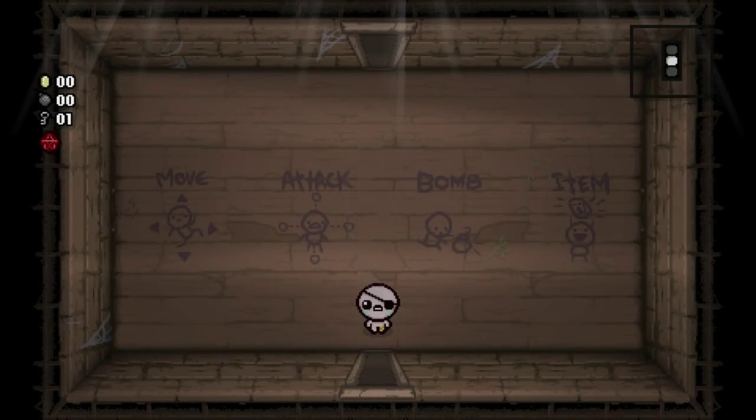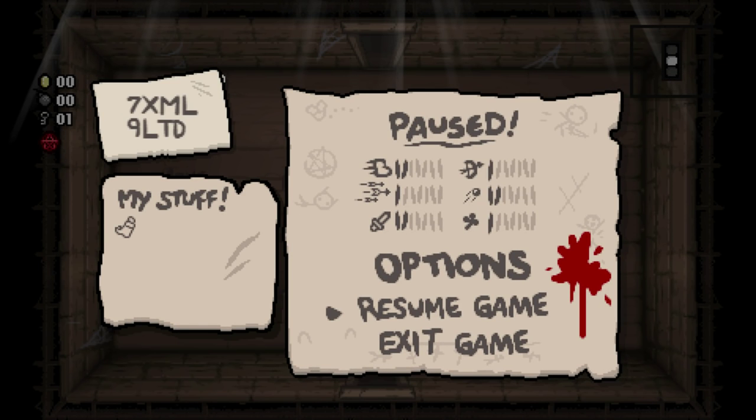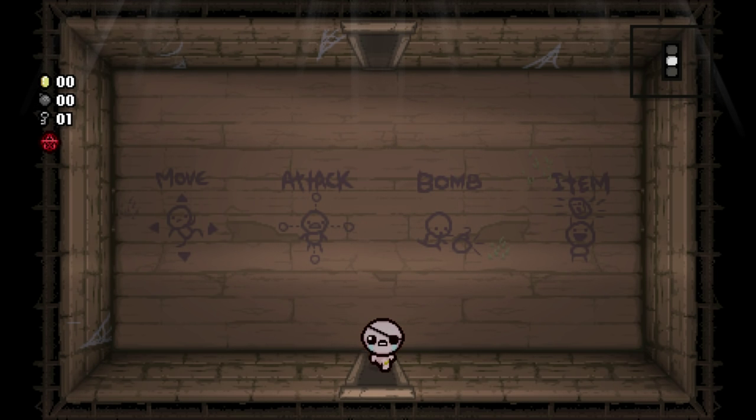We're playing as Cain. Last Maggy run, one of the most powerful runs we've ever had. Kind of out of nowhere. 7 XML, 9 LTD. Let's do it.